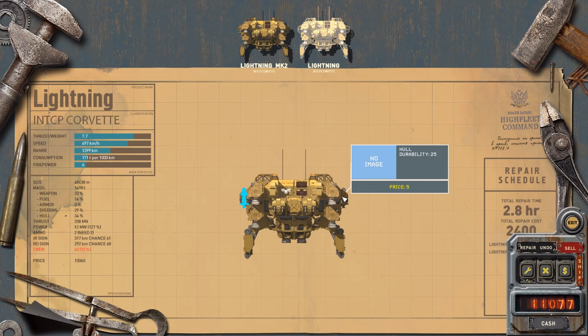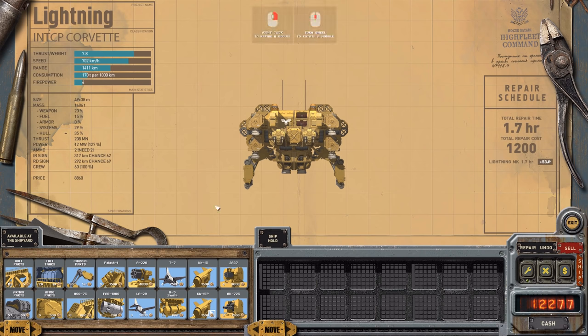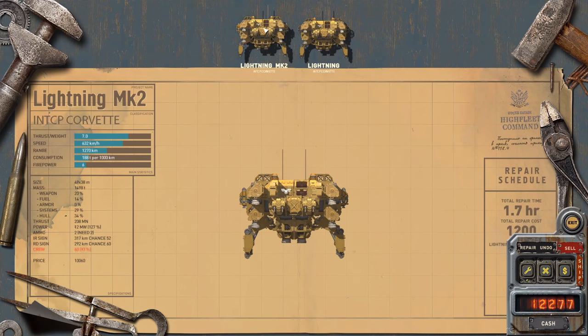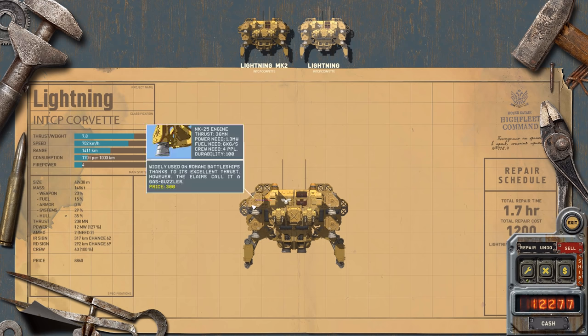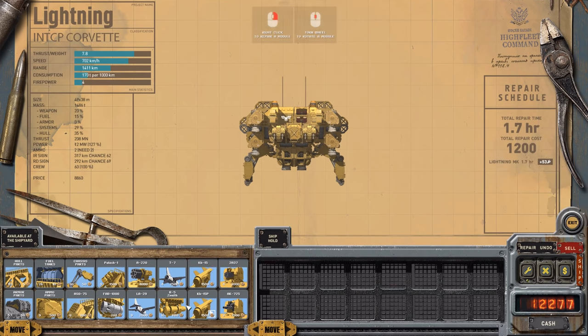I don't want to save it as a new class. How do I change it to a different class? Oh, I can change the names of these — nice! I'm worried that if I name it Lightning Mark 2 again, there's going to be three classes: Lightning, Lightning Mark 2, and another Lightning Mark 2. I don't want that.